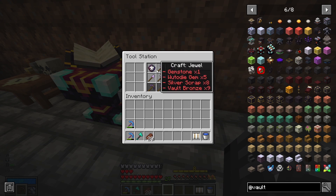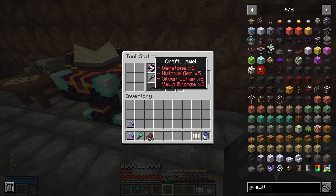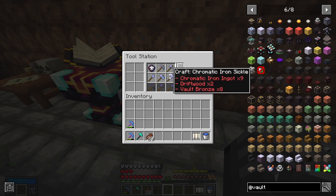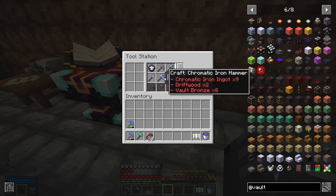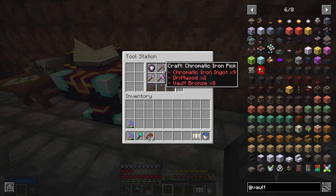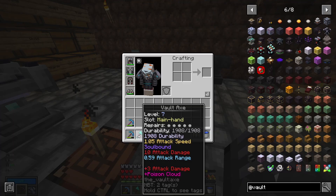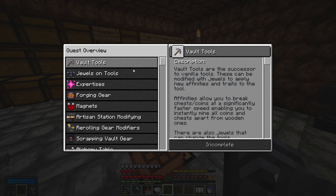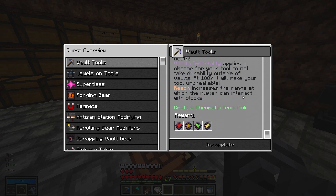We have a lot of them, by the way — I don't know if I've shown them, but we have a couple perfect ones, so I think we're kind of okay with them at the moment, but we can craft up the chromatic tools. I'm not sure what's the point of using these guys honestly. Like, do these work better in vaults? Do they last longer in vaults? Are they unbreakable in vaults like the swords and stuff are outside of the vault runs? There is our tool station done. There is a lot to read for these tools, and it probably tells me what I just asked — so ignore that if it does.